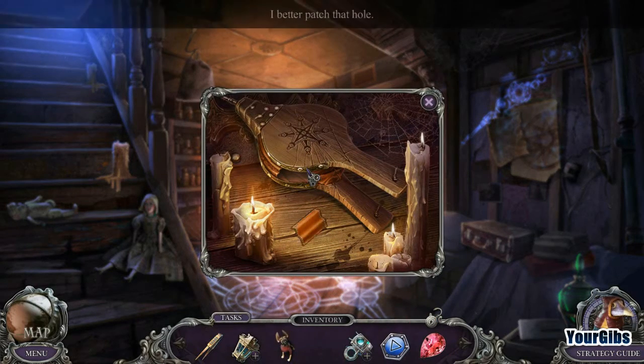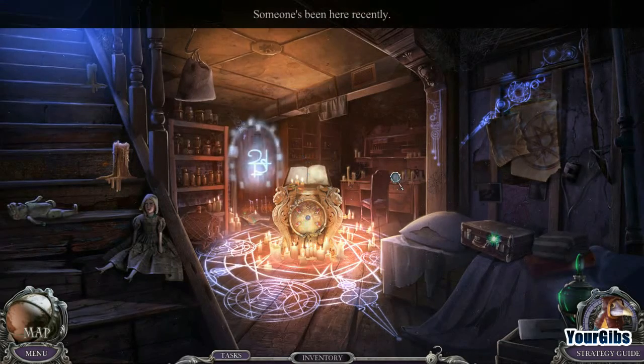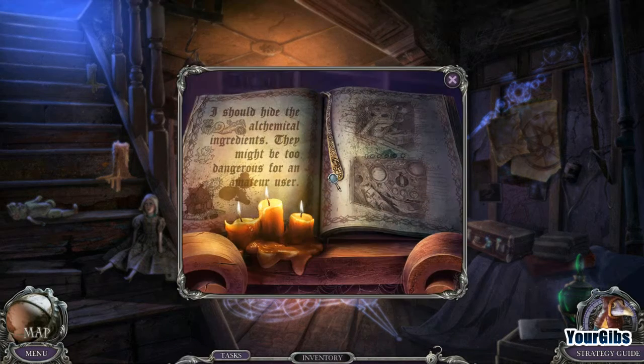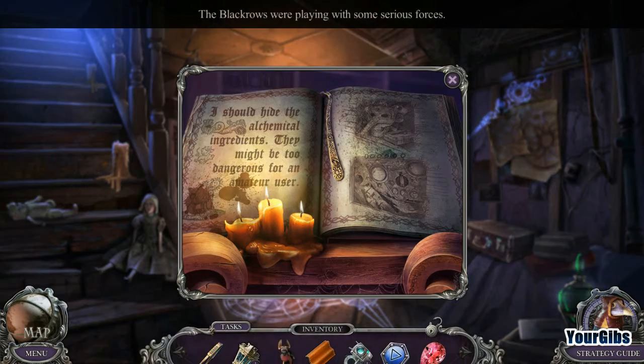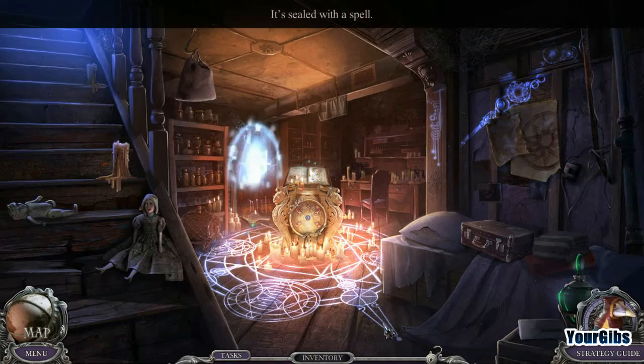Energy detected — but we need to patch a hole first. Someone's been here recently. We find a book: 'I should hide the alchemical ingredients — they might be too dangerous for an amateur user.' The Black Rose are playing with serious forces. We find a spell and try to work it out.